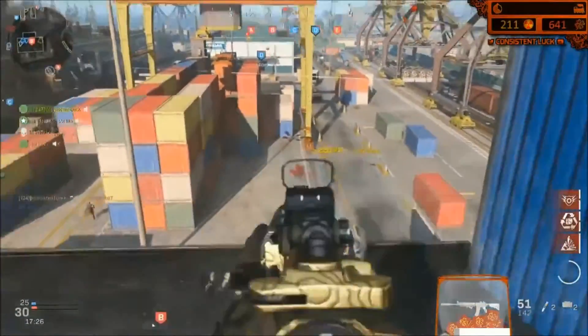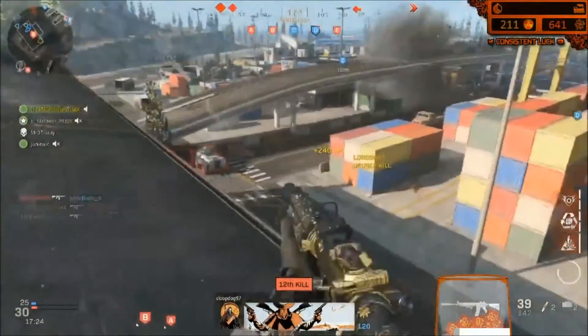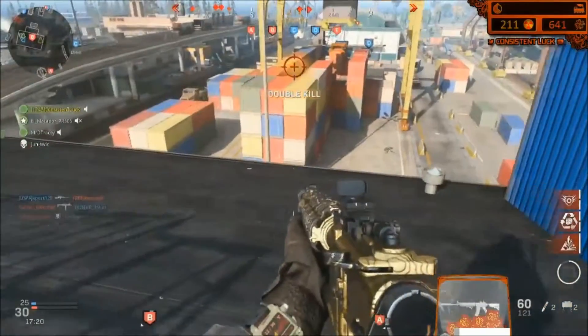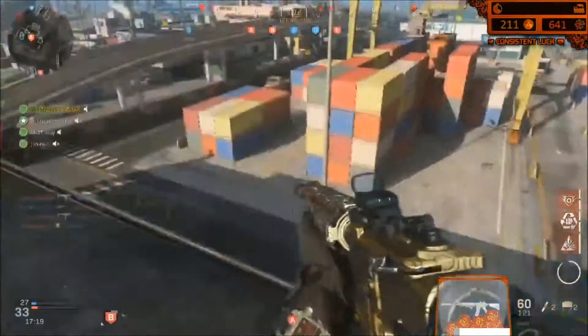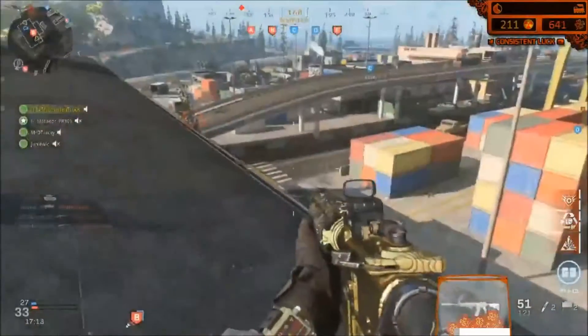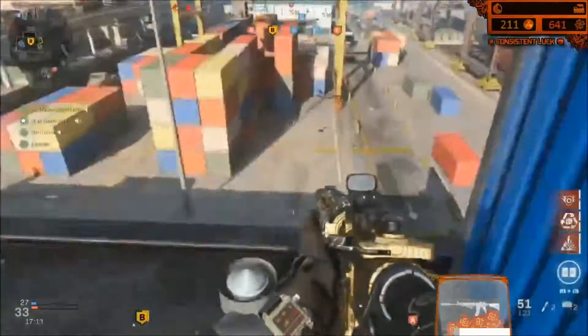The restock perk takes 30 seconds, so if your thing is almost restocked and you pick up another claymore from your ammo crate, you're basically wasting potentially up to 29 seconds of your restock perk — or all 30 of it if you're placing your ammo crate when you don't need to because you already have two.